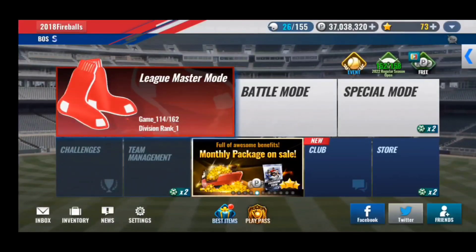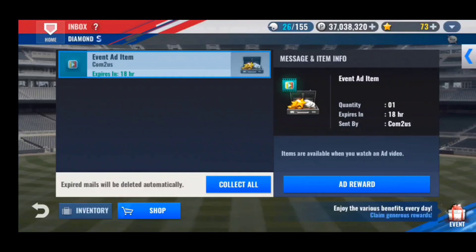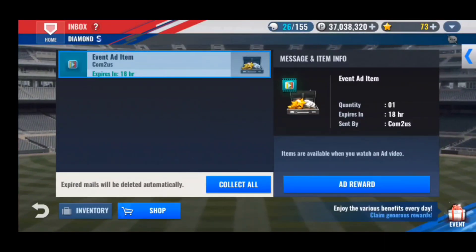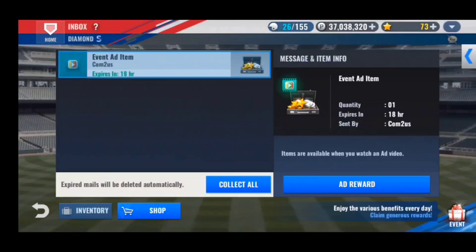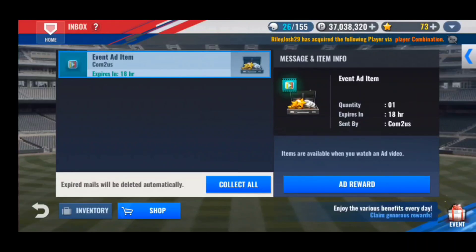For the next method, go to your inbox and find something called the event add item. Some of you may not see this because you have to wait one hour after the game refreshes every day for it to appear. For example, my game refreshes at 6 o'clock PM, so the event add item only appears at 7 o'clock PM. It stays in your inbox until the game refreshes again the next day, so you have the entire day to open it.